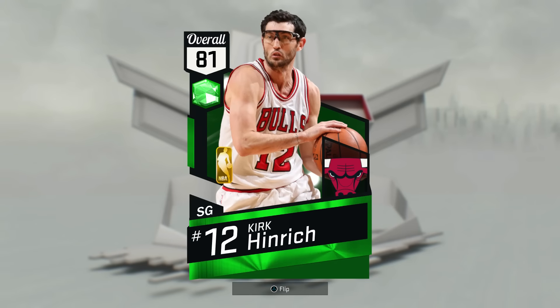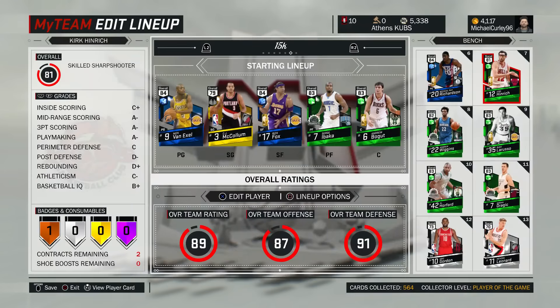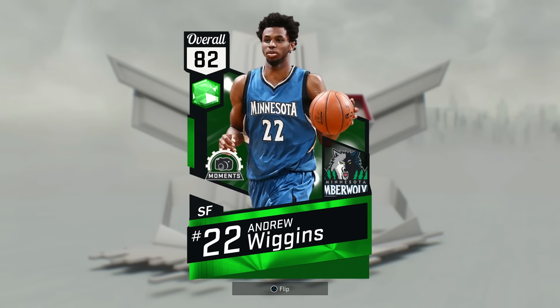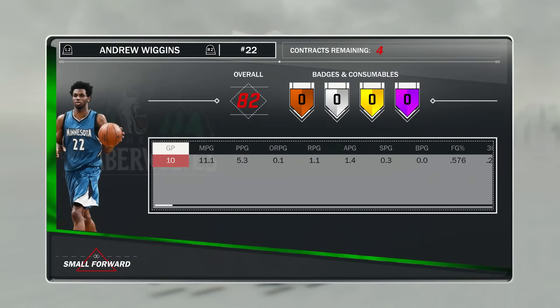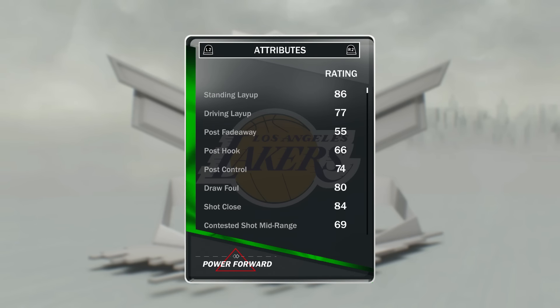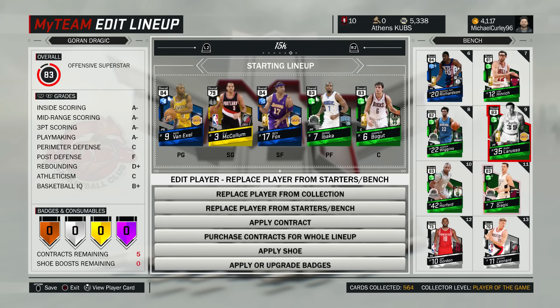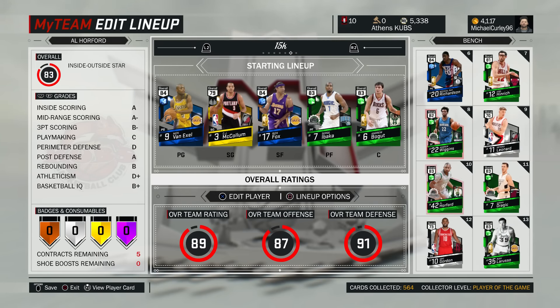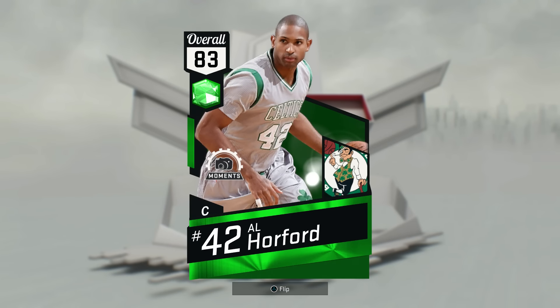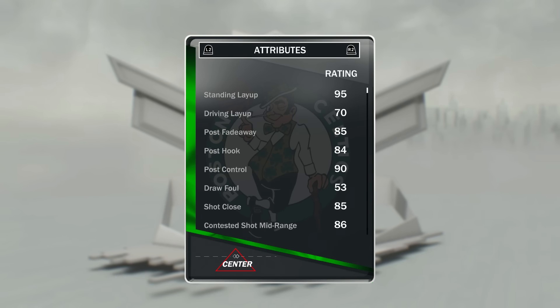Kirk Hinrich at the two — I've talked about him before, he's got an 86 open shot three and I really like his release. Wiggins at the three — I think everyone's pretty much used this card, it's a beast. At the four, Rudy LaRusso — I'm not the biggest fan, people keep saying he's great but I keep trying to use him and I'm just not a fan. For much of this game I had Myers Leonard in. At the five, I picked up Al Horford for 1000 coins — one of the best offensive centers I've used.